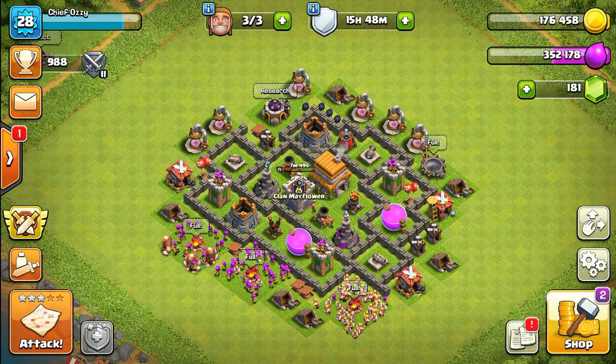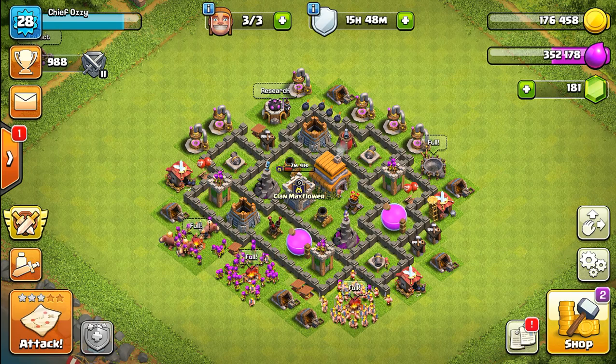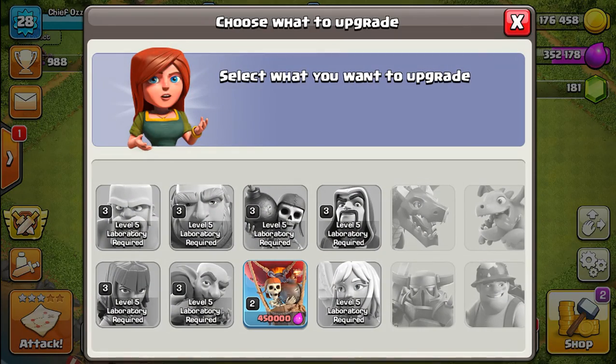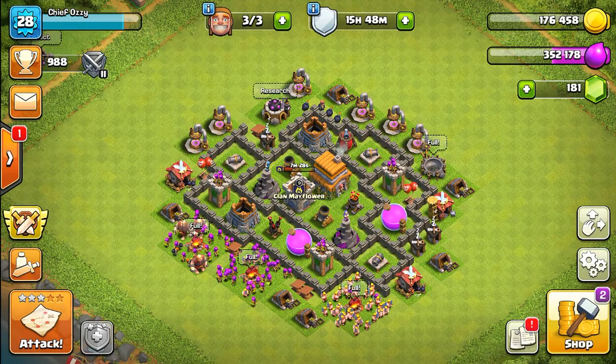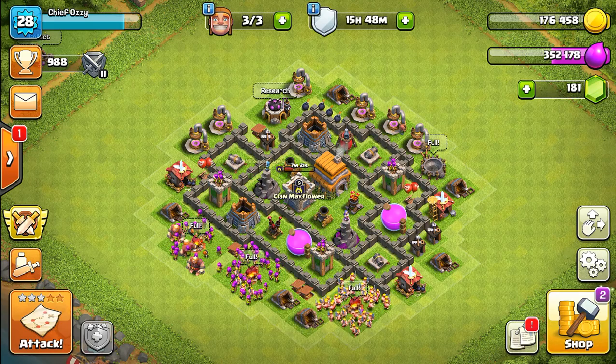Hi guys, what's up? It's me Chief Ozzy, and welcome back to another Clash of Clans episode. Last time we upgraded our air defense and wizard tower, which both finished, and our wall breaker upgrade finished as well. So with that, we only have the balloons and the lightning spell left, and then we'll be done with lab upgrades for this town hall. Today we're gonna upgrade our other wizard tower and other air defense, which will officially max them out.